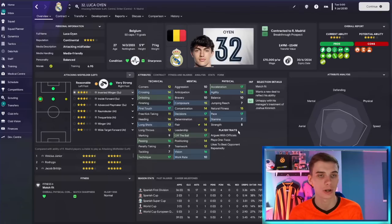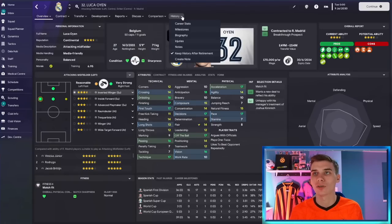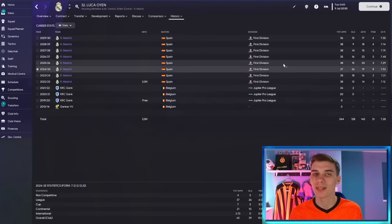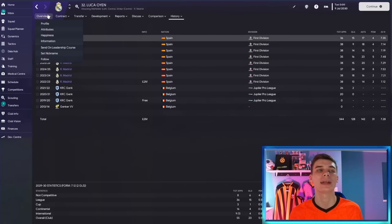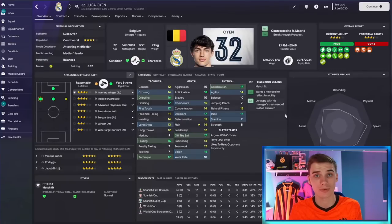At 27 years of age, Luca Oyen looks phenomenal — remember he only cost a couple of million. He has 17 acceleration and 17 pace, as quick as anyone, with 14 agility. His passing, technique, and vision are on an unbelievable level with 16s and 17s in those areas. His off-the-ball work is insane, decision making is great, 17 finishing, 17 first touch, 16 dribbling, can cross, take set pieces, and is even a decent header. He's played 50 times for the Belgian national team, scored 11 goals, and has been getting 20 assists in some seasons whilst hitting 15-plus goals most years.